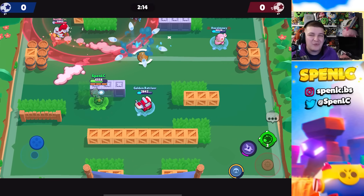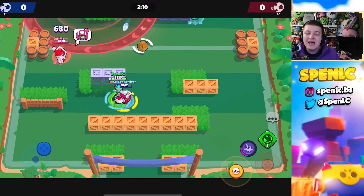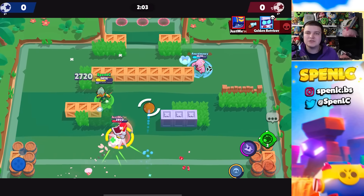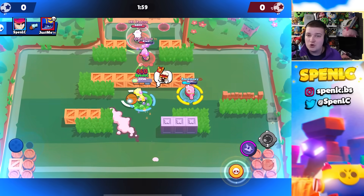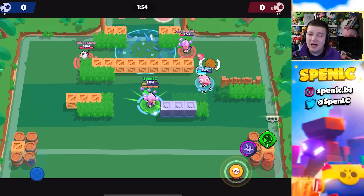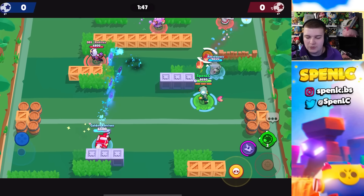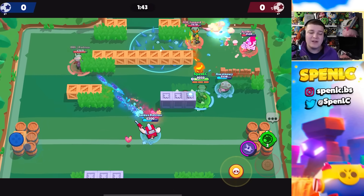Next up is Fang — he's been annoying everyone, but here are some big shutdowns. The first is Cordelius: he's a fantastic counter because you can literally stop Fang's super. If Fang is about to dash onto you, just interrupt it with your super and take him down, wasting his hypercharge as well. You can jump over Fang's super and even mute Fang with certain gadgets, so Cordelius is definitely a good shutdown.